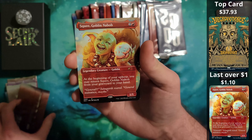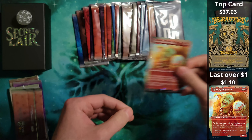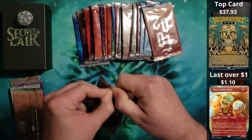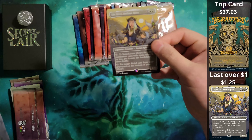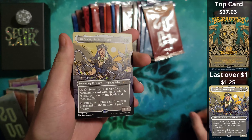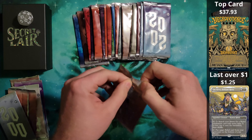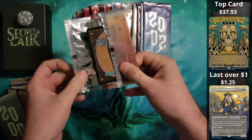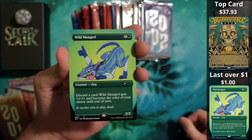1999 brought us a borderless non-foil Squee. And Y2K — we have a Lin-Sivvi in the borderless non-foil. Hoping that 2003 really comes through, because 2003 is the Chrome Mox, and that's what we want as a foil. 2001 brought us a borderless non-foil Wild Mongrel.